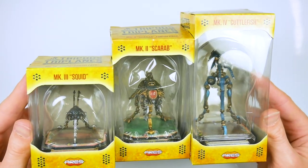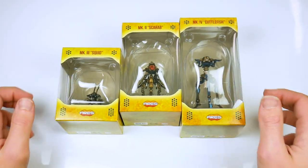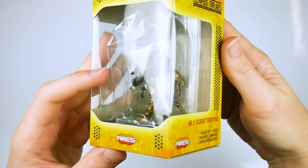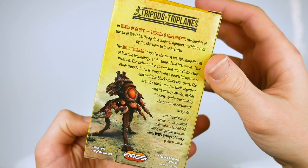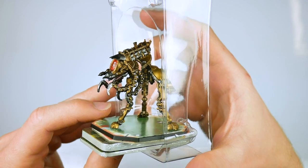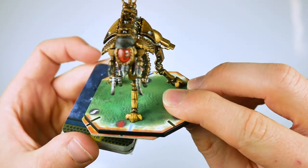Three more classes of Martian tripod to aid the domination of the Earth. The Mark 2 Scarab tripod pack contains a pre-painted miniature of the heavily armored workhorse of the initial Martian invasion — the Scarab. Although described as slow and clumsy, it is heavily armed and armored with a heat ray projector and the ability to launch black smoke to gas unprotected humans.